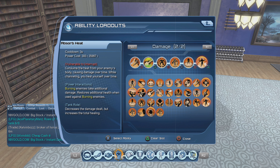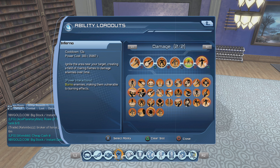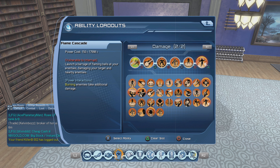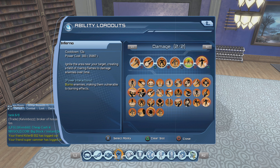For the hybrid loadout: Flame Cascade, Absorb Heat, Snuff Out, Robot Sidekick, Inferno, and Word of Power — we had Neovenom before and that's the only thing being changed. Word of Power is replacing Neovenom across all the loadouts. If you want to know how to use this hybrid loadout, I have it on my channel — check the end screen video for the hybrid loadout for fire DPS.